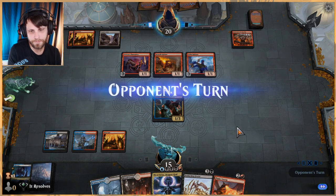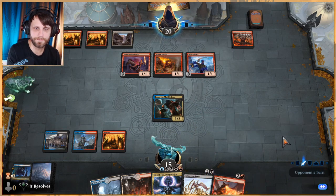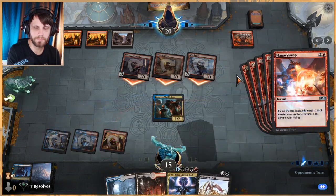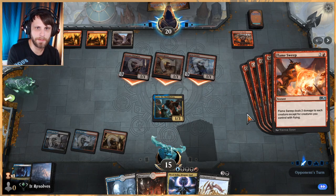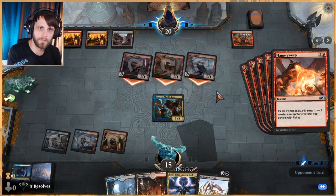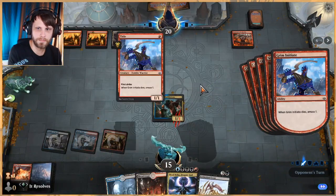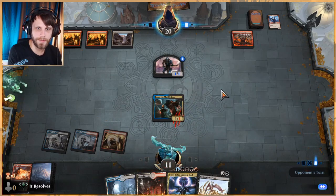Extinction Event is instant speed — worth noting — so we kind of want them to commit if we can. Probably should have put a stop on their attack step, that was a bit of a mistake. I assume they have like Embercleave here, but it doesn't save it — we have Extinction Event. That was unnecessary damage taken, a bit of a mistake, but that's fine.